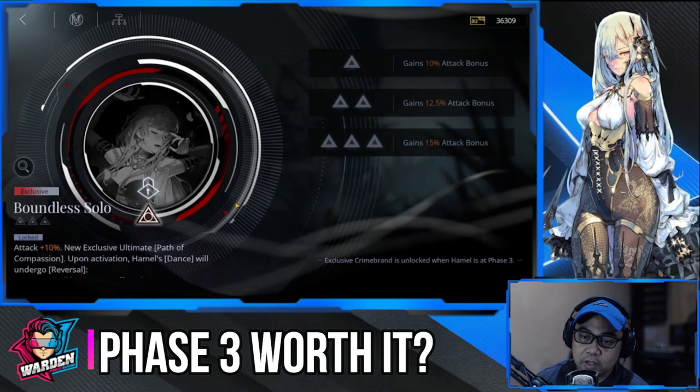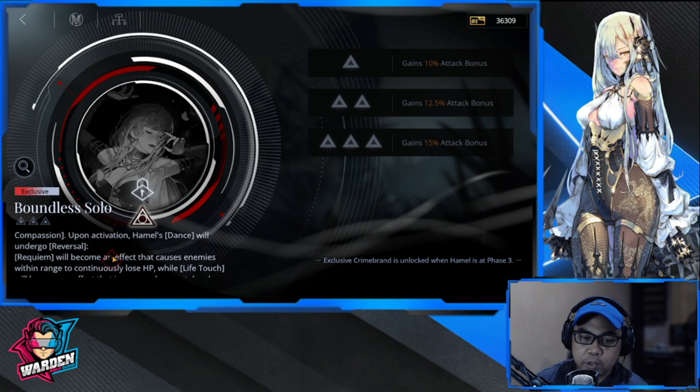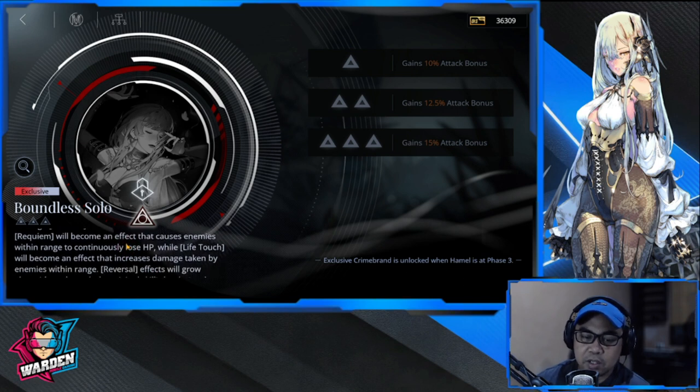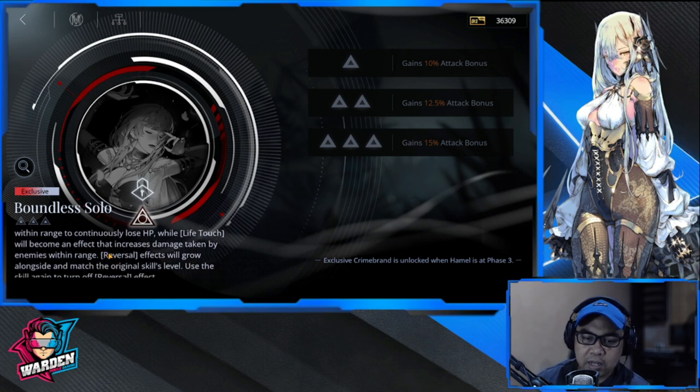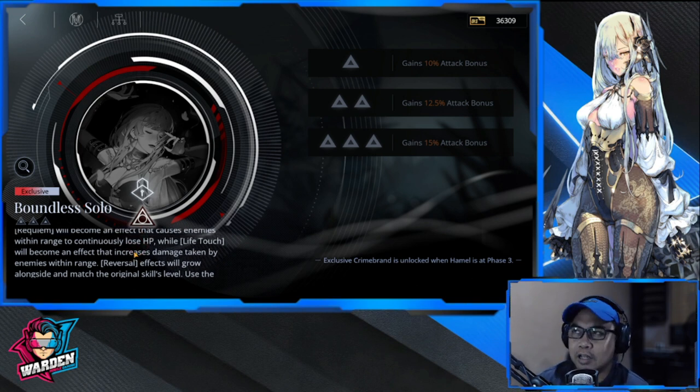Is she worth it for phase three? Her exclusive crime brand gives attack plus ten percent — on top of what you already have, that's meaningful at higher levels. The new exclusive ultimate, Path of Compassion, introduces a reversal mechanic: upon activation, Requiem becomes an effect that causes enemies within range to continuously lose HP, while Life Touch increases damage taken by enemies. The reversal effect scales with the original skill level, and you can use the skill again to toggle it off. You can swap between offensive and defensive modes, which gives her a lot of versatility.